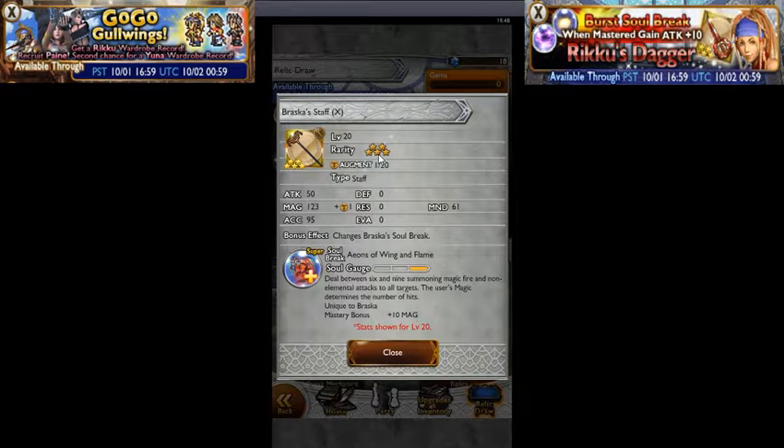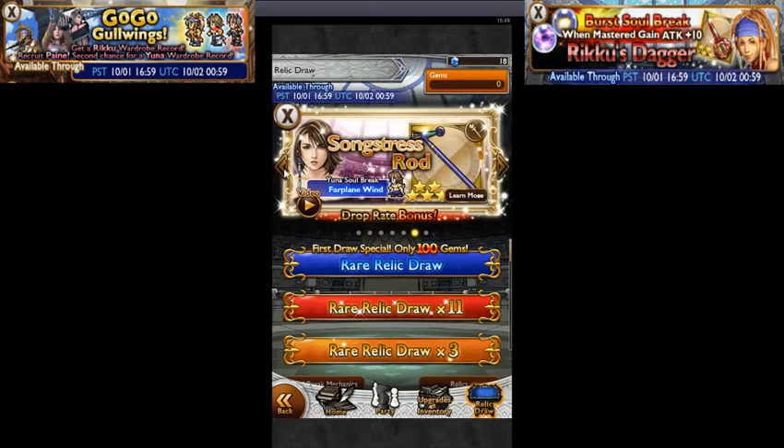Making another return — Braska's Staff from FF10. It's a staff with Attack 50, Magic 123 plus one augmented, Accuracy 95. Changes Braska's Soul Break to Super Soul Break: Aeons of Wings and Flame. Deals between six and nine summoning magic fire and non-elemental attacks to all targets — the user's magic determines the number of hits. The higher your magic, the more hits it'll do. Mastery bonus plus 10 magic.